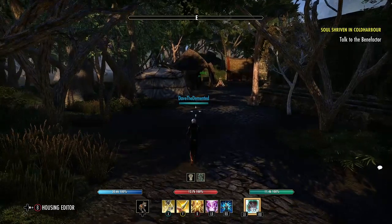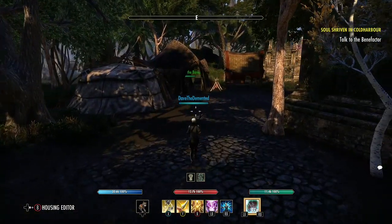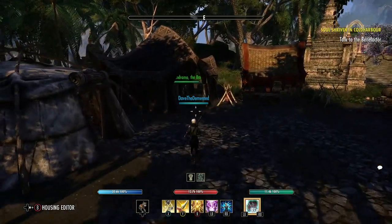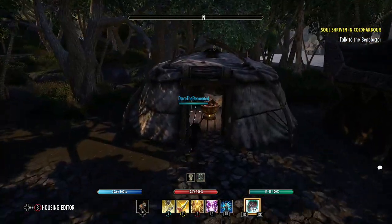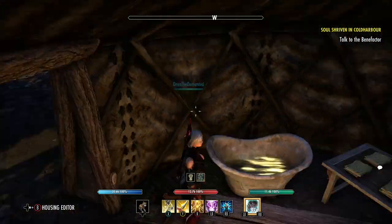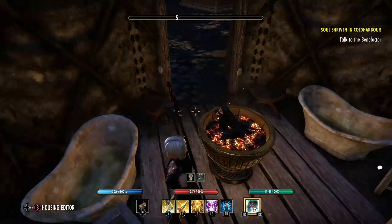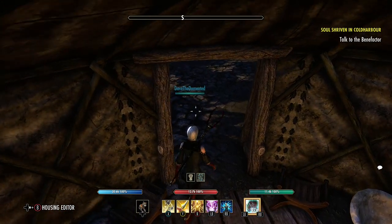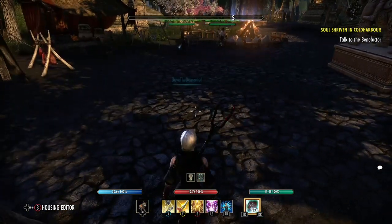Coming down the pathway, we have some other amenities over here. Tythus is taking stock of all the supplies. And here we have a bath tent — just, you know, wash the road dust off, because a good pilgrim cleans themselves up after reaching their temple.